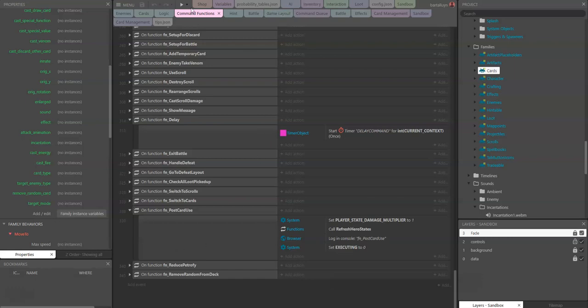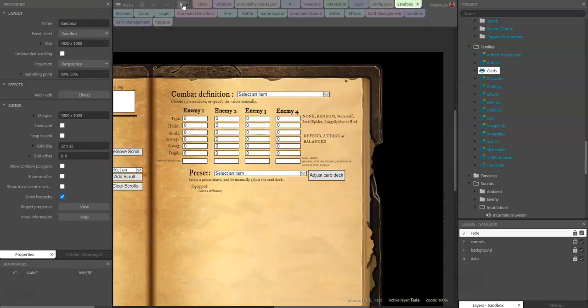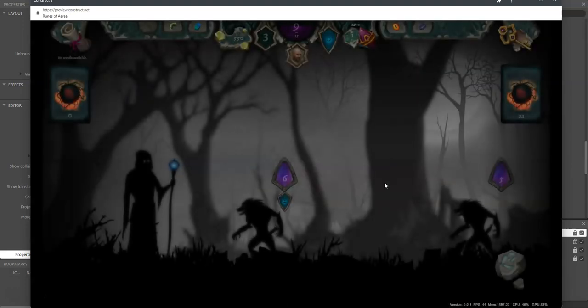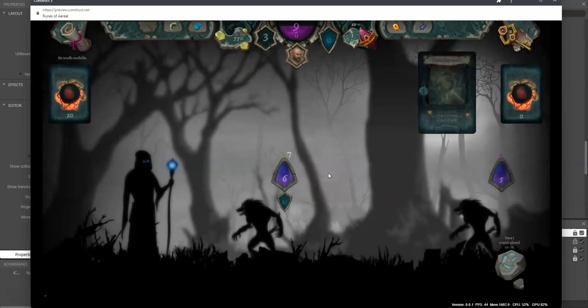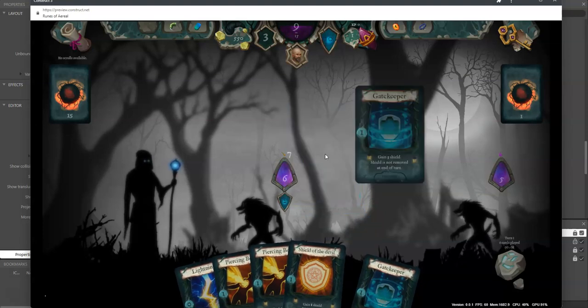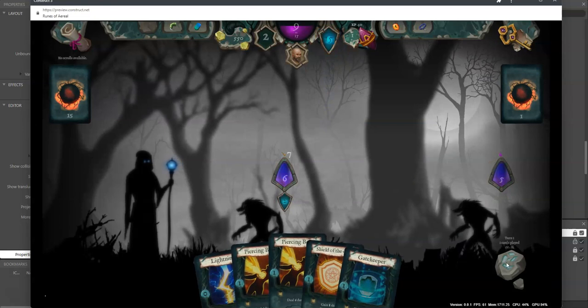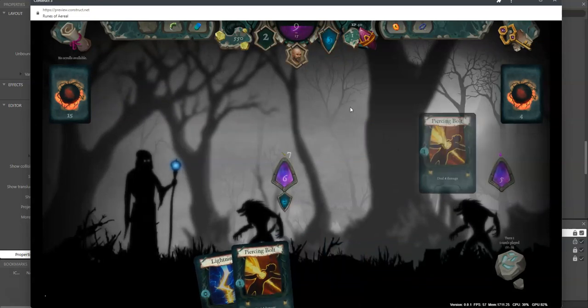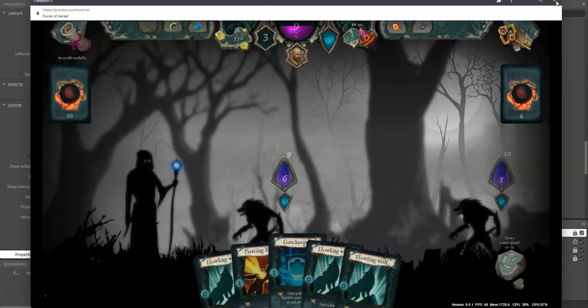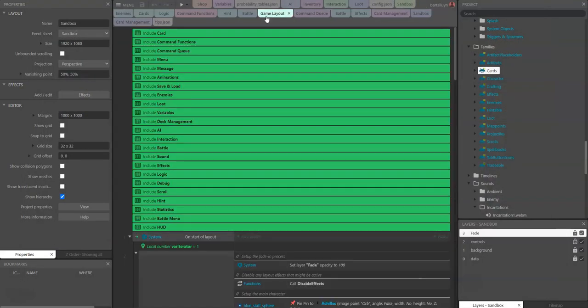The next implemented card is the Gatekeeper card. Let's see the sandbox preset. The Gatekeeper card's shield should not be removed at the end of the turn. Let's end the turn — and we see it's not set to zero, it's set to eight.